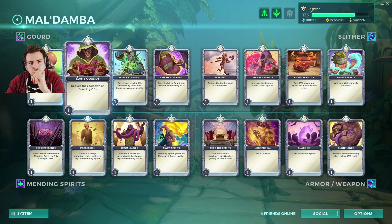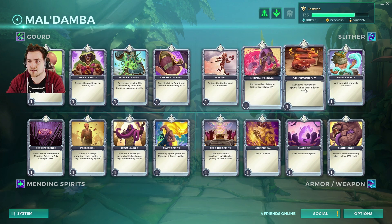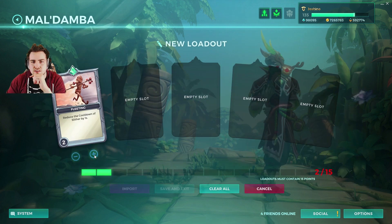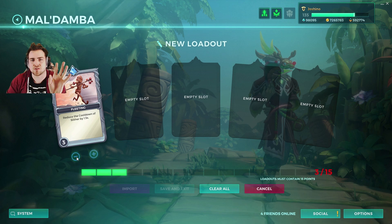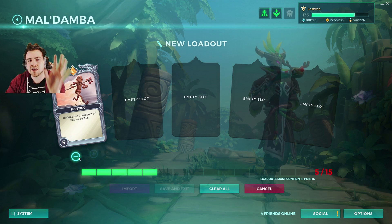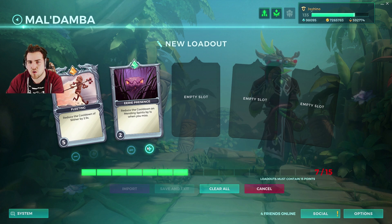They are all level 1 here. But once we put something in — so I want to make something a little bit serious, cooldown of Slither is quite important — I have all of the levels. So you've got the common, uncommon, rare, epic, and legendary rarities, but they're only linked to the level of the card. And you have 15 points here which you must spend across the whole of your loadout. This one's quite a big one.